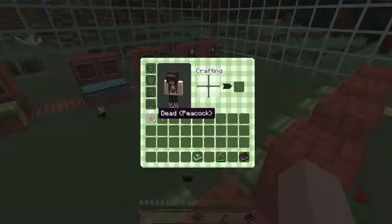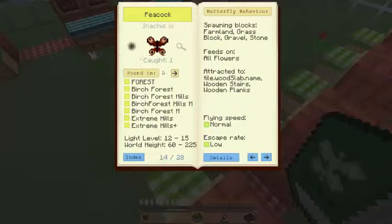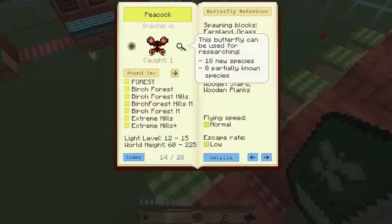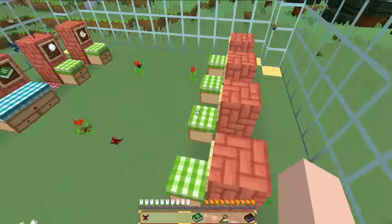So I have my peacock — can I research this somehow? Oh, peacock right here. I have birch forest, birch hills, some extreme hills forest, and birch is where it can be caught in researching. So you could research it. Normal escape rate low. And these are just different information if you want to learn about this butterfly.